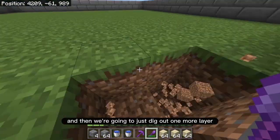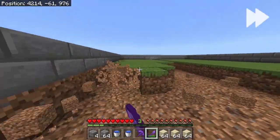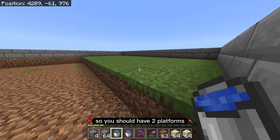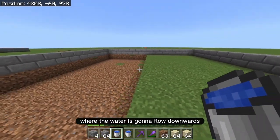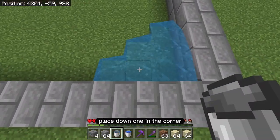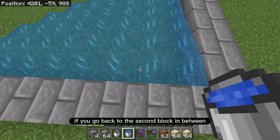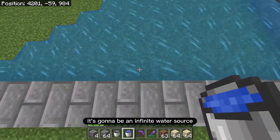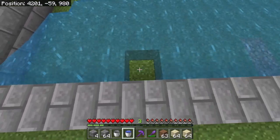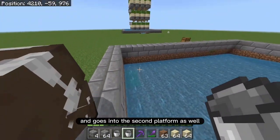We dig out one more layer for the rest of it so you end up with two platforms. There's the upper one where the water is going to flow downwards and then the lower pit at the front. Now we place the water: put one in the corner, skip a block, and put down another water source there — that creates an infinite water source. You always skip one and put another one. You'll know you've done it right if the water flows off and goes into the second platform as well.